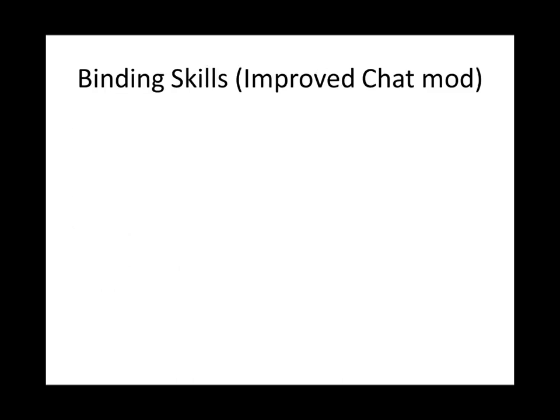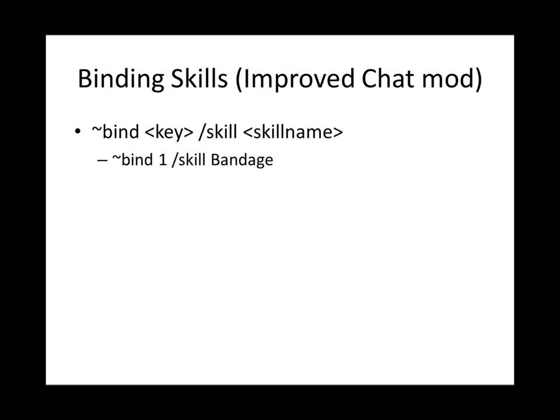You can also bind skills using the Improved Chat mod, which is an allowed mod that is legal on the HeroCraft server. To do so, use the command: tilde bind. That little squiggle activates any command with Improved Chat. After that, type the key on your keyboard you want to bind the skill to, then /skill and the skill name. For example, I'm binding the skill Bandage to the key 1 on my keyboard, so every time I press 1, my character will try to cast Bandage. This can be removed by typing tilde bind, remove, and then the key — in my case, 1.